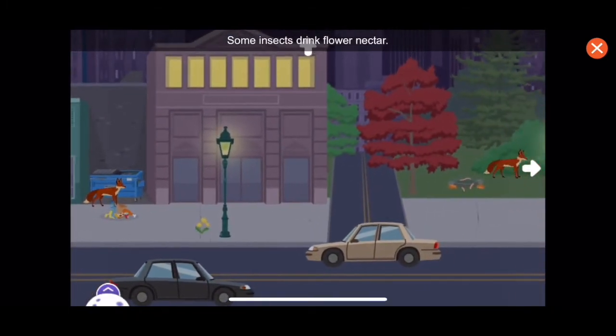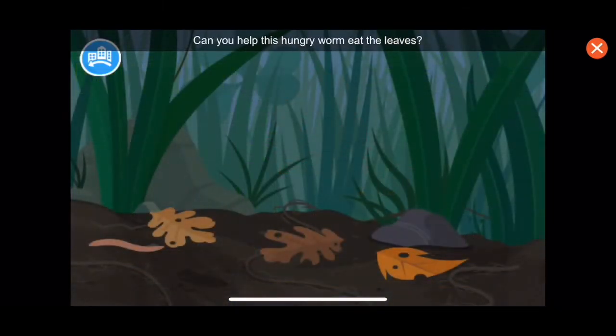Some insects drink flower nectar. Come back during the day. Can you help this hungry worm eat the leaves? Draw a path it can follow.